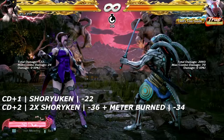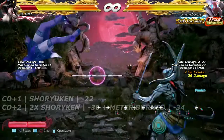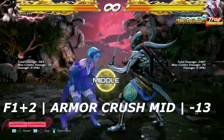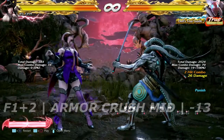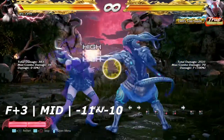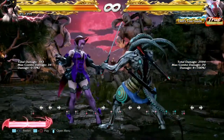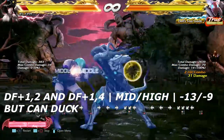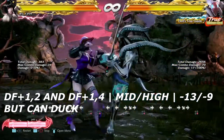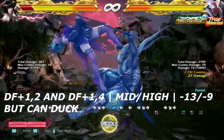Moving into the jab punishment section. First we have forward 1+2 — like a spinning headbutt — negative 13 on block. Then forward 3 — just a regular mid — I think this can be canceled, but it is negative 10 on block. We also have a 50/50: down forward 1 into 2, and down forward 1 into 4. Down forward 1,2 is mid but negative 13. Down forward 1,4 is negative 9, but you can duck this move.